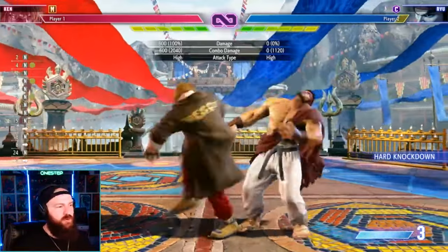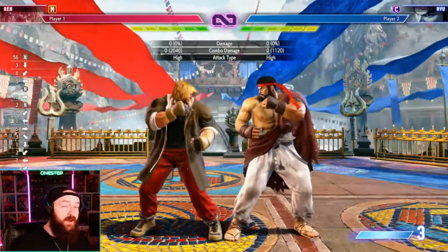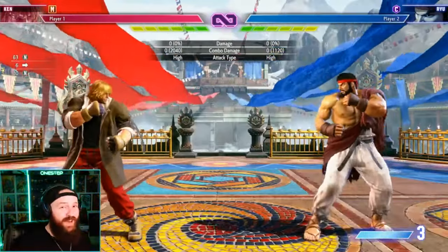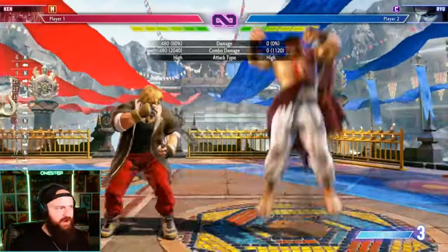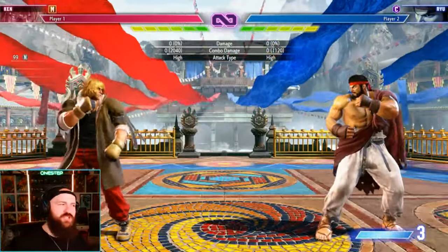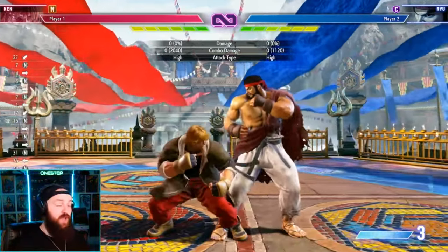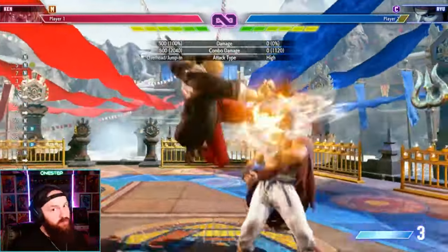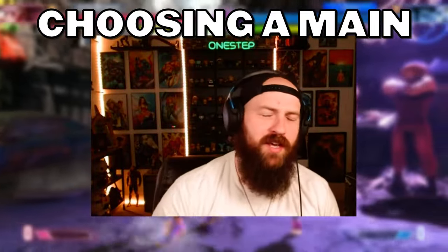Street Fighter is more of a footsies game. You've got pokes, simple combos, the parry, and drive impacts — meaning you're more ground-based compared to some other fighting games. Almost every character has a great anti-air, so if your opponent jumps in you have a tool to get them out of the air. Don't just jump in willy-nilly — you have to plan. Do you want to rush in, dash in and block, dash in and drive impact to cover yourself? People jump in far too often and they get really punished.